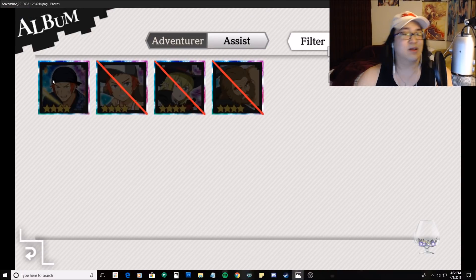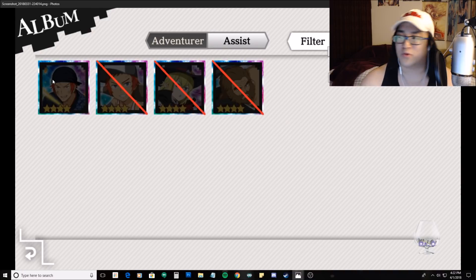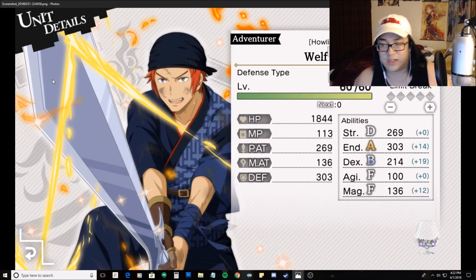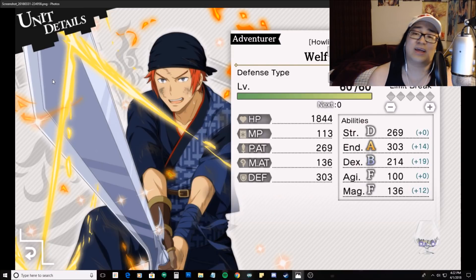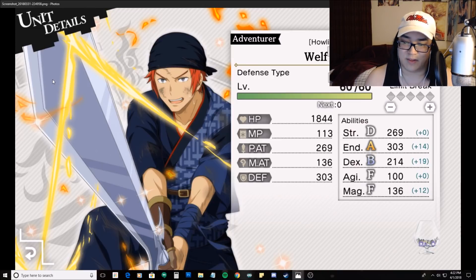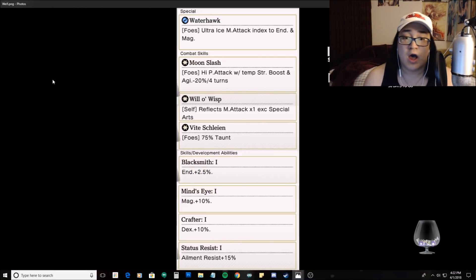Welf is our only pullable defensive character at four stars. At level 60, he has 269 strength at rank D, 303 endurance at rank A, 214 dexterity at rank B, and agility and magic at rank F — 100 and 136 respectively.